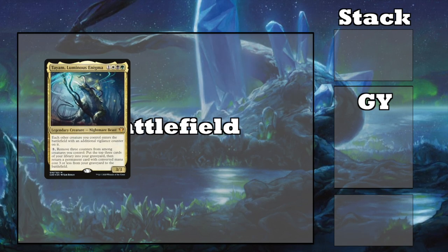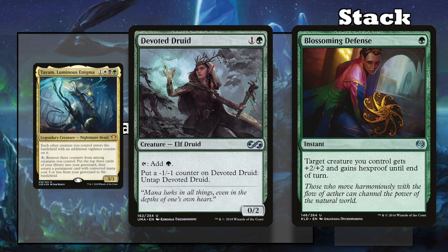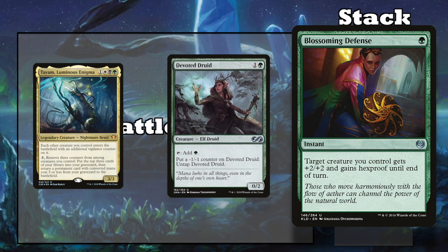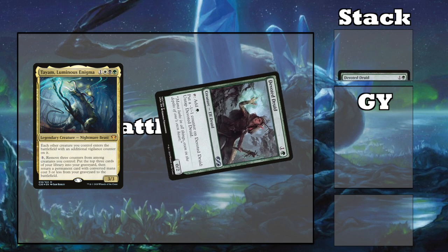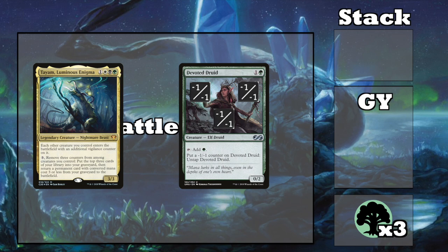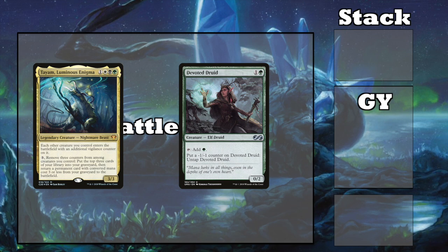But not all Tiam combos require Ashnod's Altar. Devoted Druid can combo off with Tiam with the help of any card that can buff the druid's toughness by 2, like Blossoming Defense. The druid is a 0/2 that can tap for green mana, but you can put a -1/-1 counter on the druid to untap it. Blossoming Defense gives the druid +2/+2 and hexproof until end of turn. Which means we can tap the druid and untap her 3 times, making 3 green mana and giving her 3 -1/-1 counters, making her a 0/1. But now you can activate Tiam with that 3 green mana, removing those 3 -1/-1 counters from the druid, allowing you to repeat the process and bring back every low-costed permanent in your deck. To see more Devoted Druid combos that would fit great in a Tiam deck, I'll leave the link to my Devoted Druid combo breakdown at the end of this video.